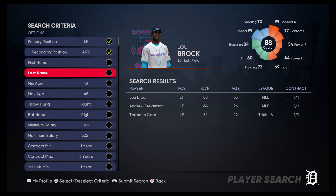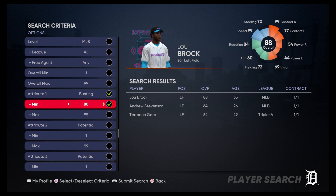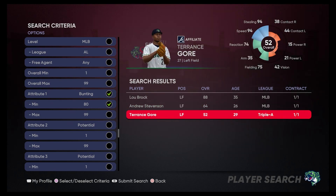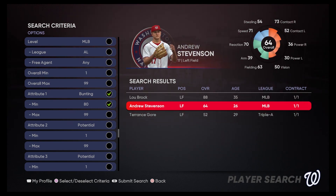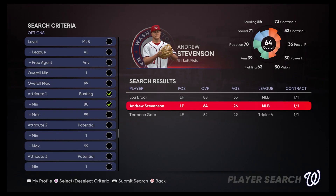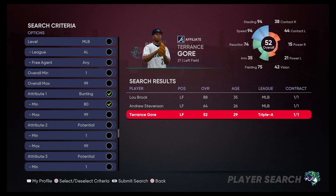For left fielders with the 80 minimum, we've got Lou Brock, Andrew Stevenson, and Terrence Gore. Terrence Gore's got 94 speed and an 86 bunt, while Stevenson has an 81 bunt. We don't need the hitting — we need bunting ability. But Terrence Gore at 86 bunt and 94 speed means we're taking Terrence Gore as our left fielder.